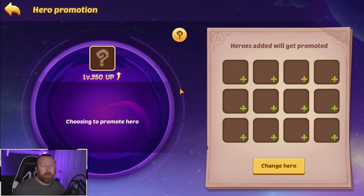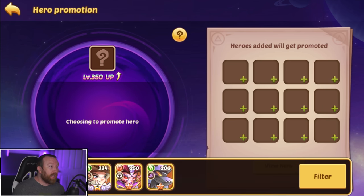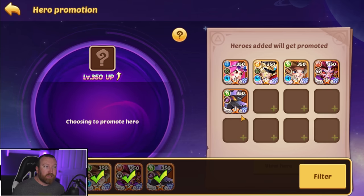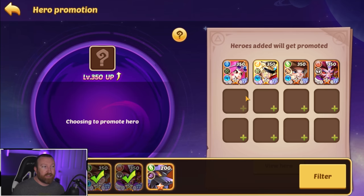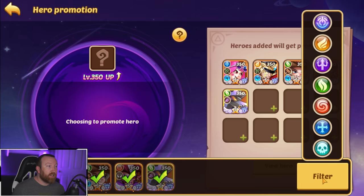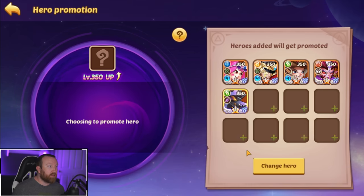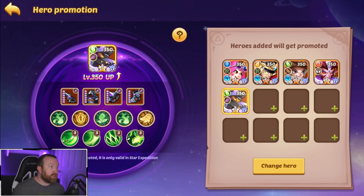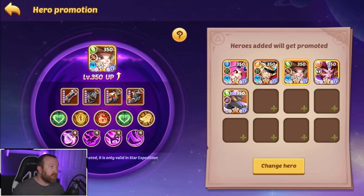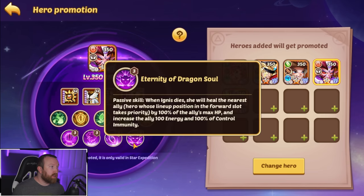Let's go to promotion. This is where previously we couldn't do anything, but now what we can do is put all these heroes in here and they're going to up them all to E5 level 350. You'll notice everybody that's not on this list is their normal level — even the ones that are only 324, 334, or 350, they all go up to 350. It basically gives them a full class set of gear as well, which is really cool.